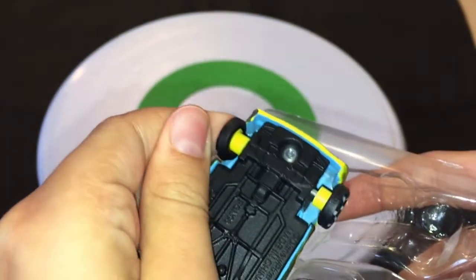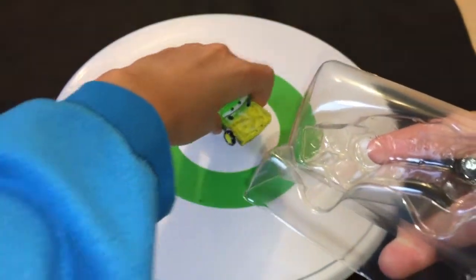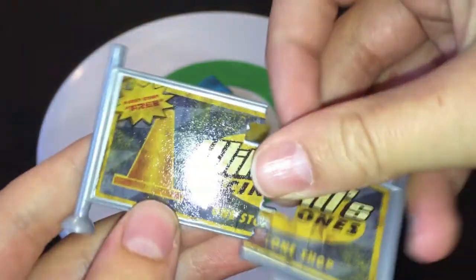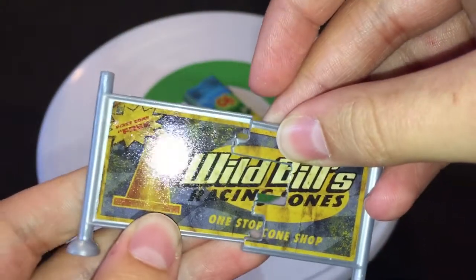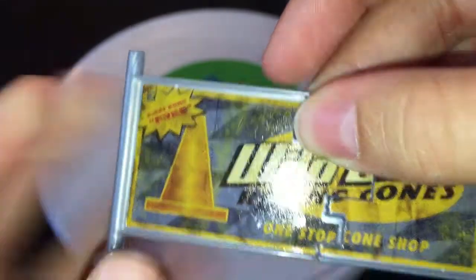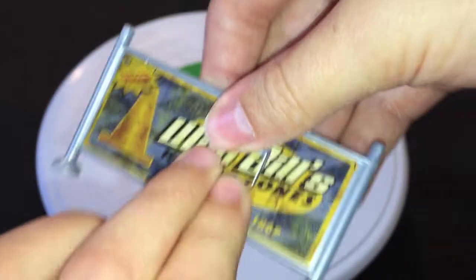Here's Airborne. The tires are sort of rubber, but they're not really rubber. And here's Wild Bill — Wild Bill's Racing Cones, One-Stop Cone Shop. First cone free. Sounds like a scam, but okay.